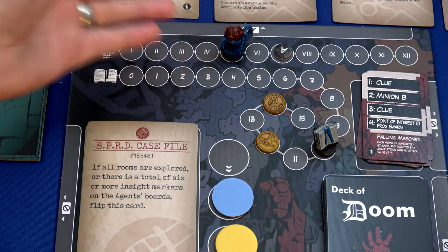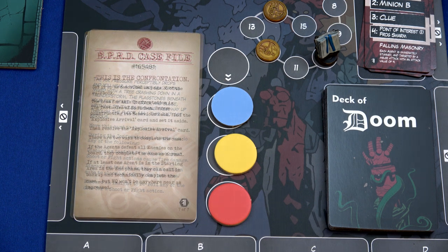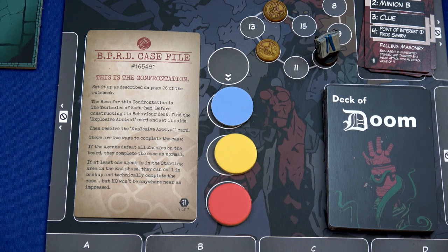Before that, I push up the doom tracker. The air pressure perceptibly drops and you hear a noise like silk ripping mixed with a tree crashing down in a thunderstorm. The flagstones beneath your feet start to crack and bulge, writhing tentacles pushing their way up through the floor. This just got serious. Move this card to the in-play area. During the confrontation, agents can discard an insight to make a shoot or fight action cause fire damage, discard an insight and spend an action cube to place an inferno, or discard an insight to re-roll dice for a shoot or fight action. We have found the final confrontation.